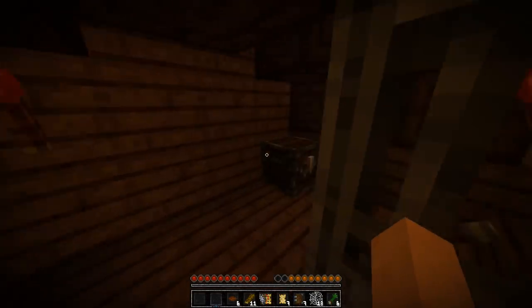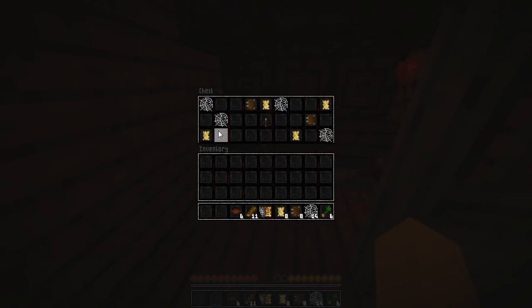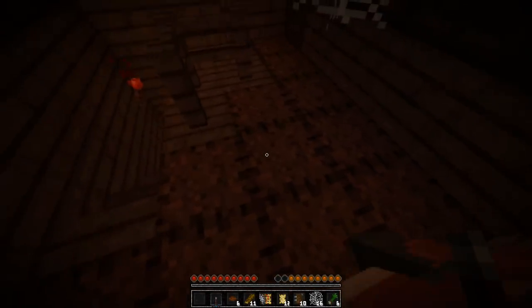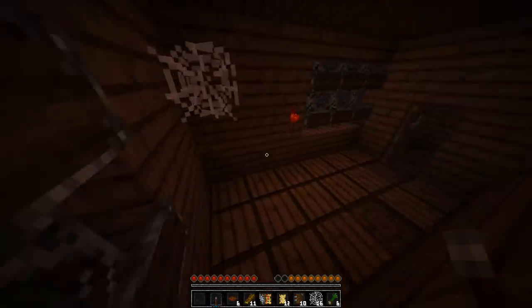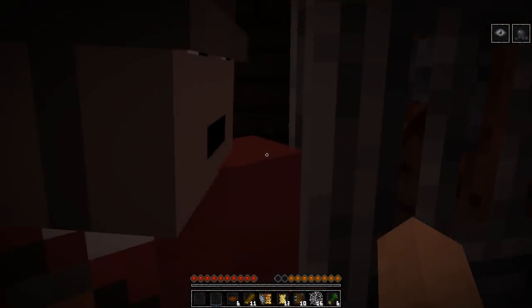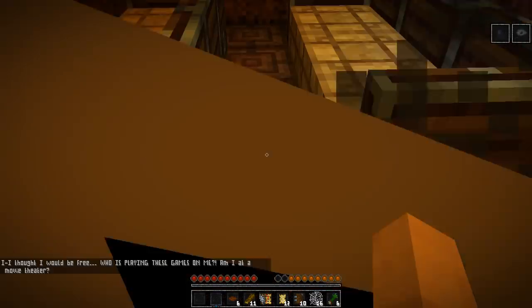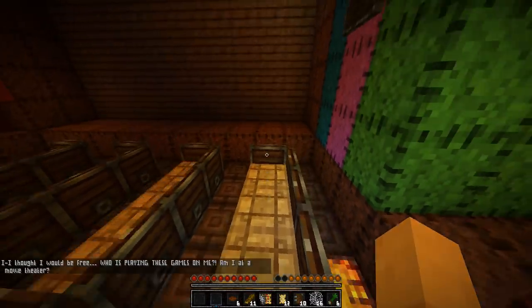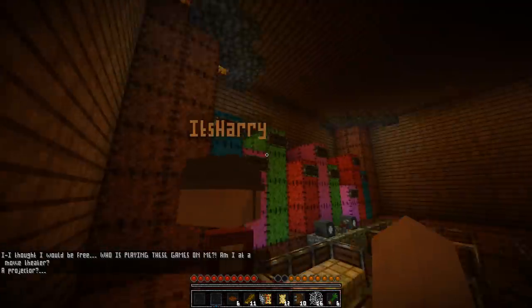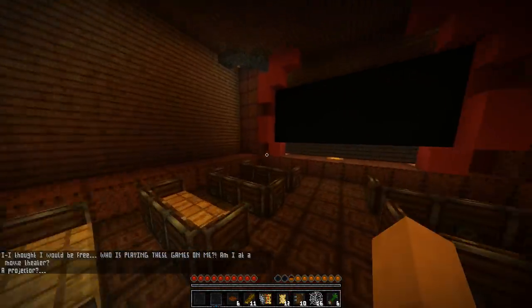Why are the graphics just Minecraft graphics? There's a lever up here — oh, the door opened! There's a chest with a house key — can be placed on wool. The house that was locked — right here, boom! Who's playing these games on me?